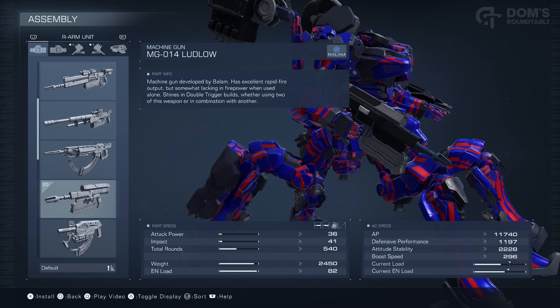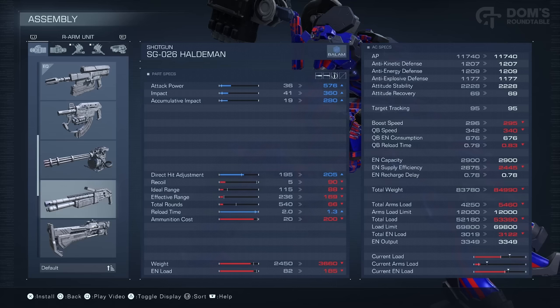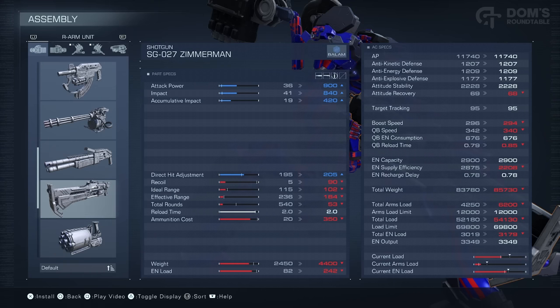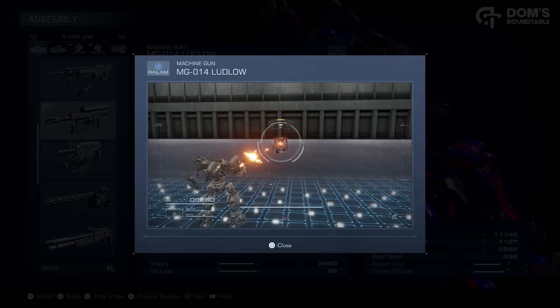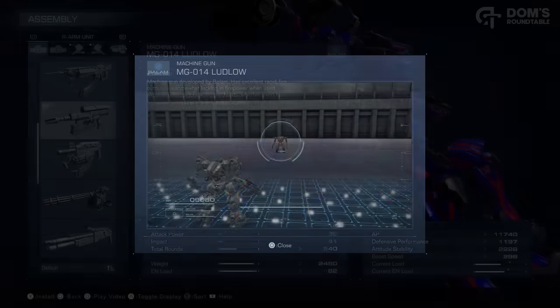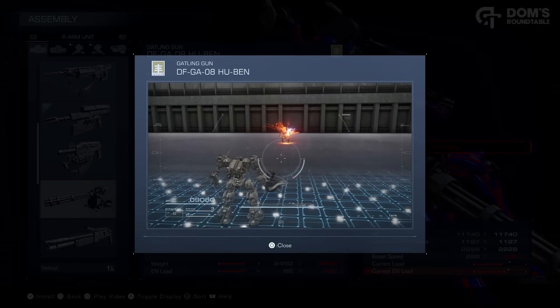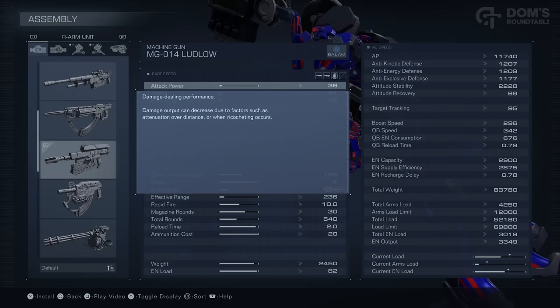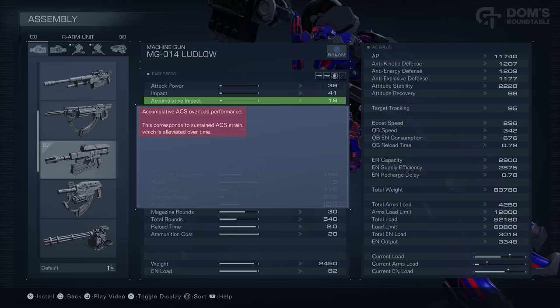The weapons are definitely the parts I can give you the least guidance on, because this really is going to come down to your own playstyle. There are so many different types of weapons and so many things to consider that it's practically impossible for me to tell you one thing is better than another. All I can do is explain to you what it all means and let you go and have a look yourself. The one great piece of advice I will give you is to use Play Video — that will give you a little preview on what the weapon does. Even after reading all of these stats, sometimes it's much easier to just see it in action. The specs that are most self-explanatory are attack power and impact: attack power being the damage it deals, and impact being the ACS damage that it deals, ACS being the stagger meter.